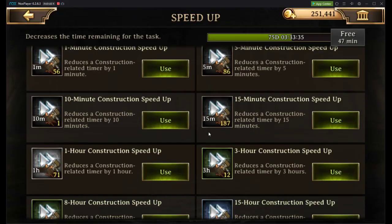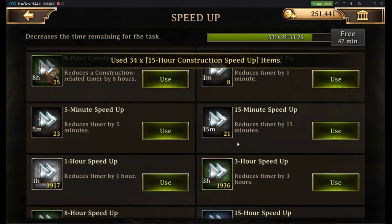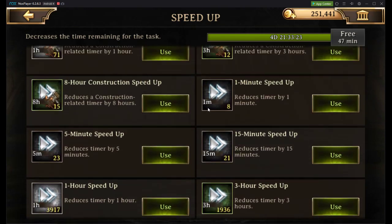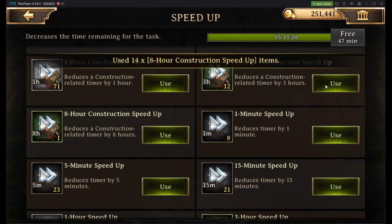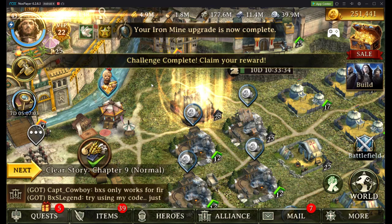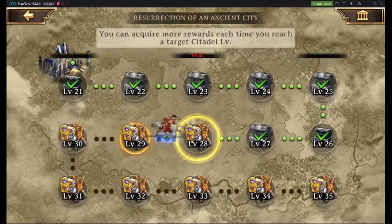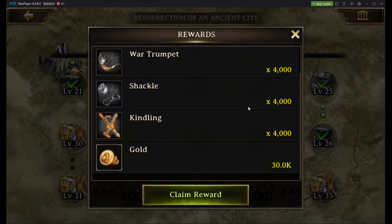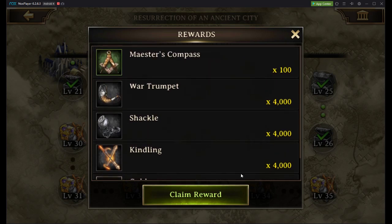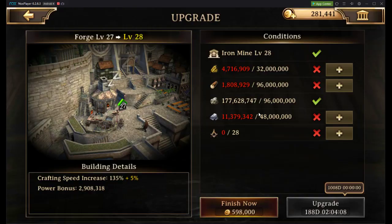We're down to 75 days. I think that's about as good as we're going to get. Screw it, we'll just use all those. Now we can upgrade our forge. We've got some rewards for hitting that castle level 28. Yeah, I like that. That's some good rewards. Beauty — that is a true, true, true beauty. So we'll take those, which will help pay for that.